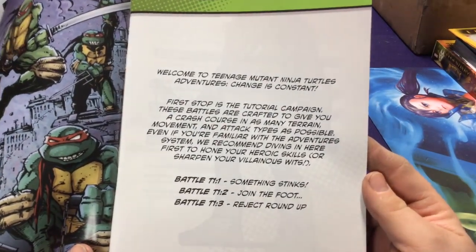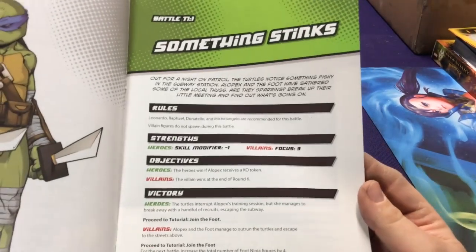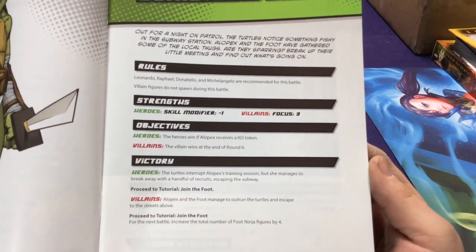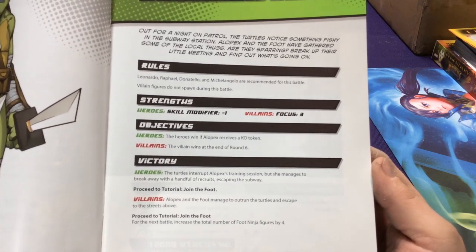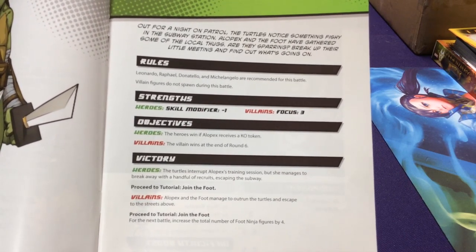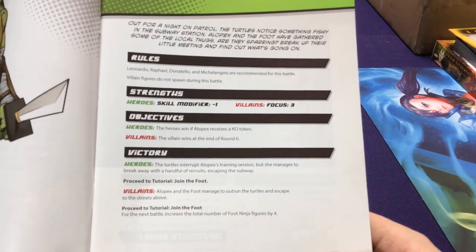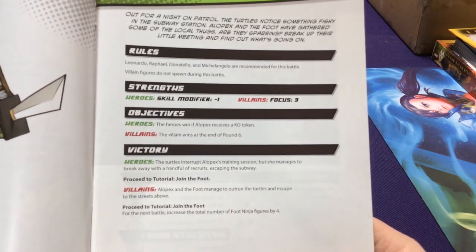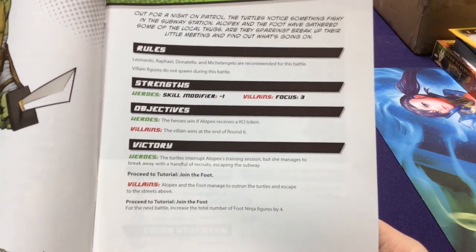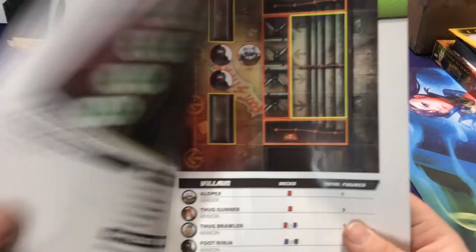We start with the tutorial campaign — battles one, two, and three — just to get you started into the game. 'Something Stinks' goes through our rules: it recommends who to play, what villains, if they have special rules, hero strengths, objectives, how heroes and villains win, and victory conditions. In bold it tells you what to play next, and sometimes they have win or lose conditions — like if you lose, the next battle increases the number of foot soldiers by four. The color coding for heroes and villains really helps everything stand out.